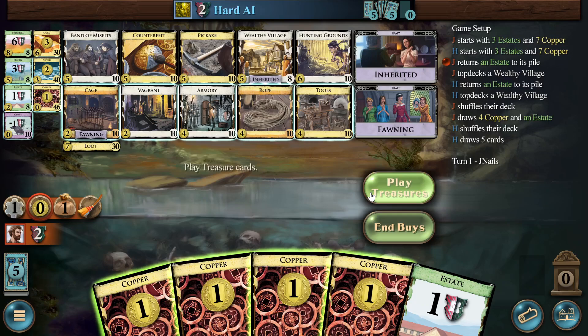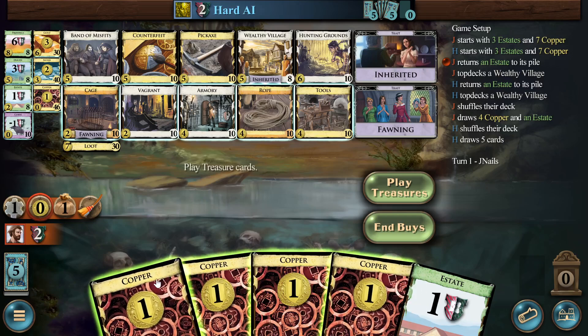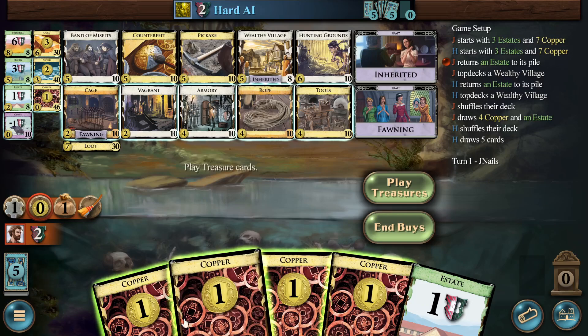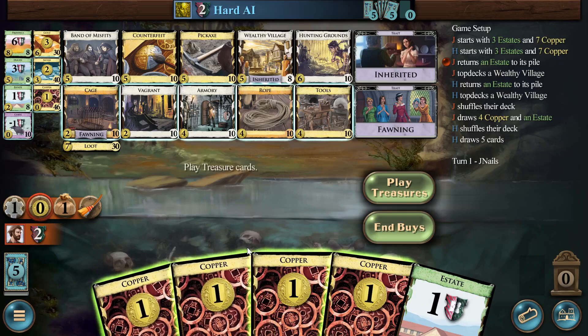I could see taking an armory to get a bunch of ropes. So these bottom five — it's not like a standard opening where you buy two things and then shuffle. Whatever I buy here, there's a one-in-six chance I draw it next turn when I play the wealthy village. More likely I'm going to draw something like the card I buy plus three coppers plus this estate. So what card would I like to have in that hand? First thing that jumps out is armory — plain armory turn three, top deck a rope for turn four. That sounds pretty good. Could also just buy the rope directly, also not unreasonable.